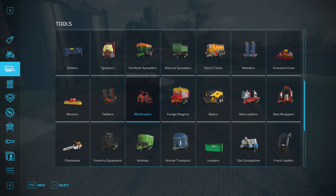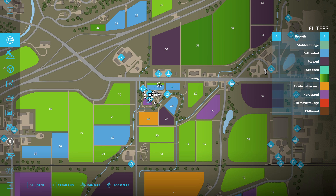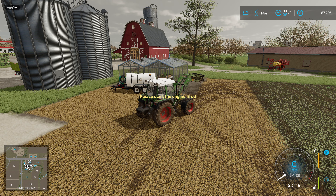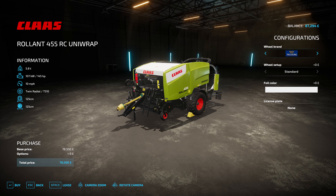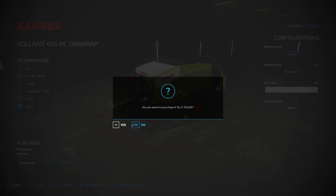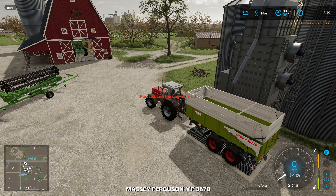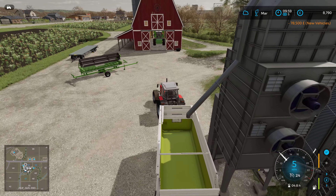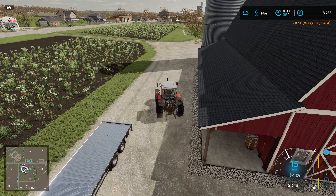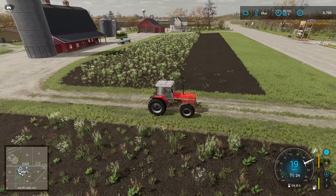Oh look, these are new ones — new ones with the premium expansion and the hay and forage pack, which is the wider of the two. Boundary spreading system. I remember using that in... oh, what was the name of the map that Giants brought out with the premium expansion? Completely gone out of my head. Oh well, I have used it. And a windrower. I do like this one.